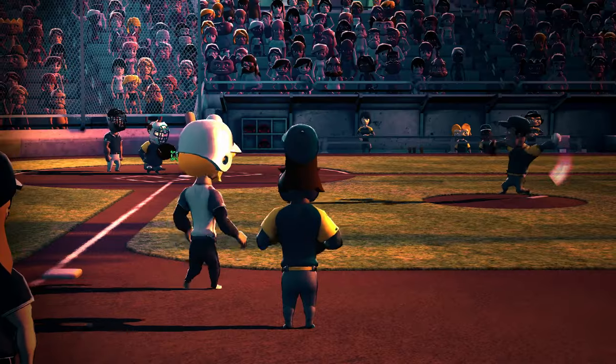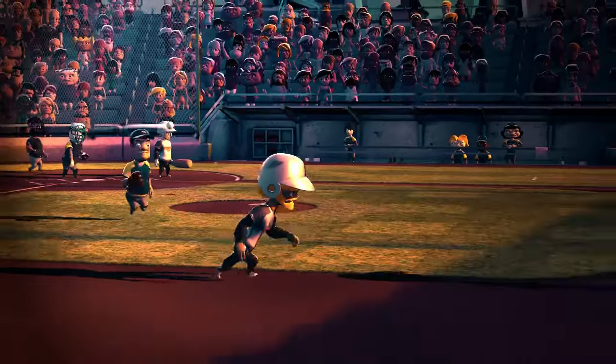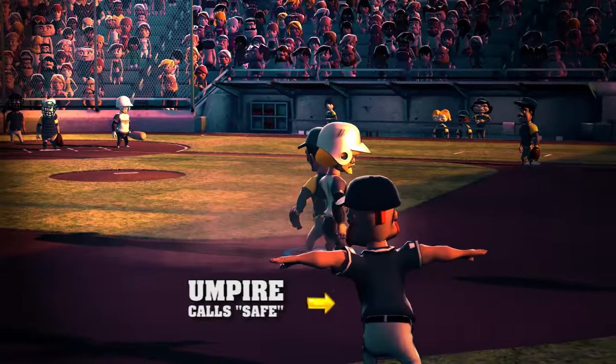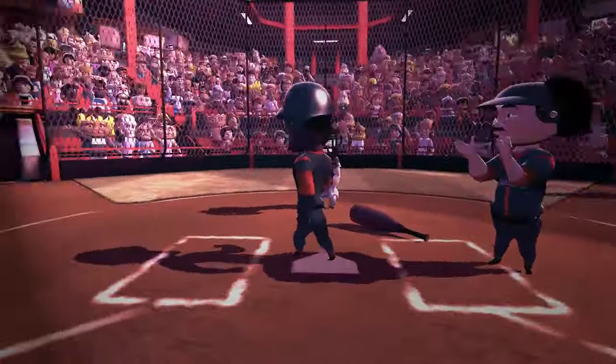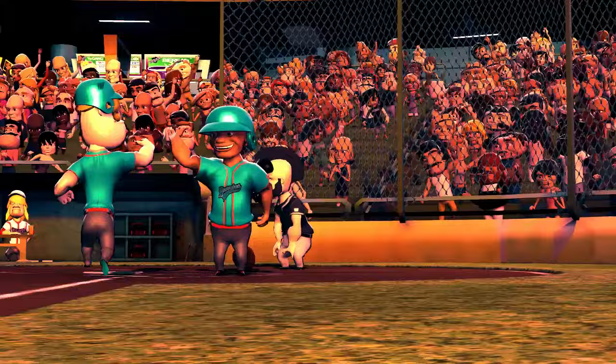A base runner can attempt to steal a base on any pitch, even if the pitch is not hit. The fielding team can still get the base runner out, most often by a tag out from a catcher's throw to the base the runner's trying to steal. When a base runner reaches home plate safely before three outs have been made, this is called a run. The team that scores the most runs wins the game.